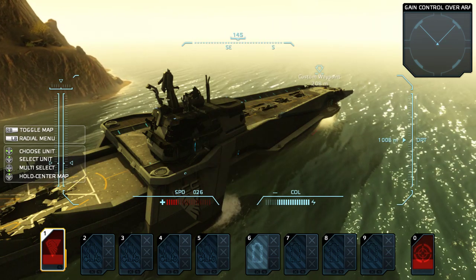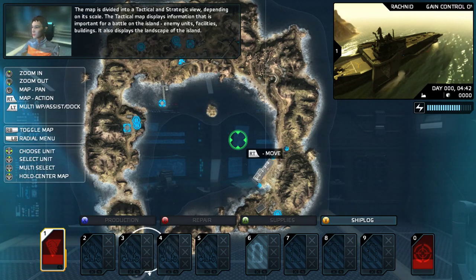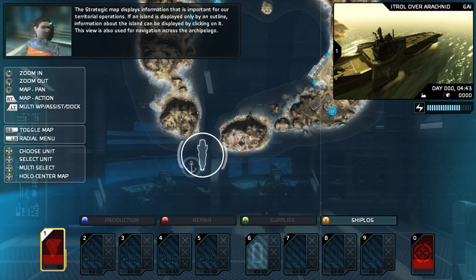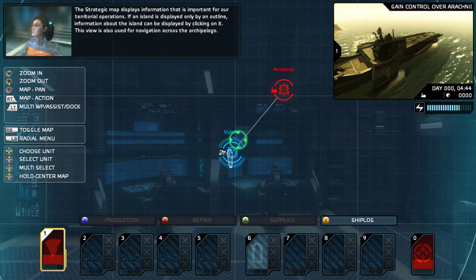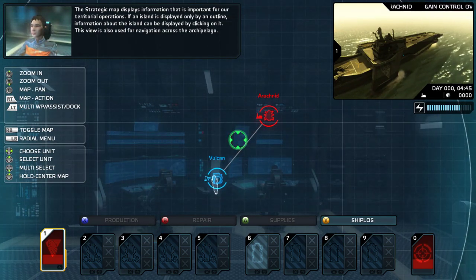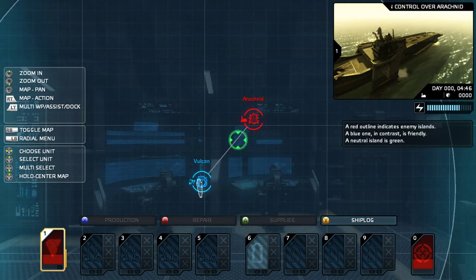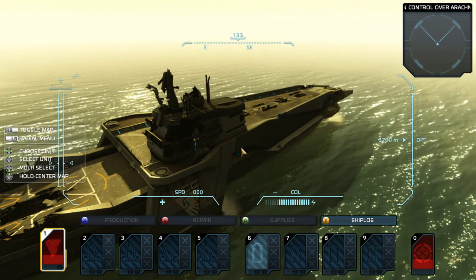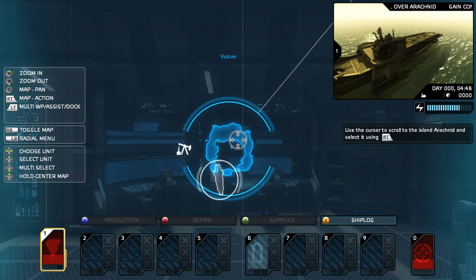Tactical. Alright, the map is divided into a tactical and a strategic view, depending on scale. The strategic map displays information that is important for our territorial operations. If an island is displayed, information about it can be shown by clicking — like this one's a refinery. This view is also used for navigation across the archipelago. I'm clicking on it for information display, but nothing's happening.